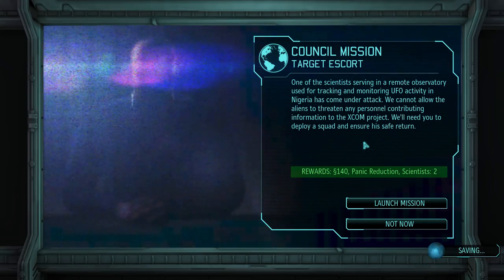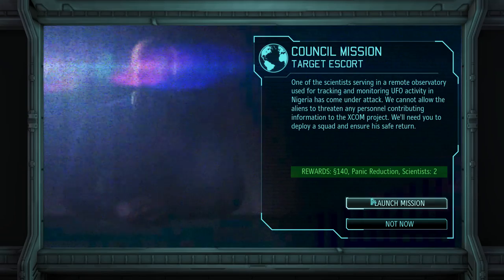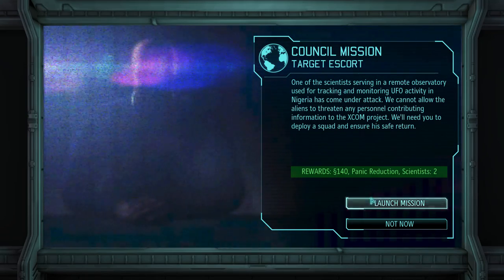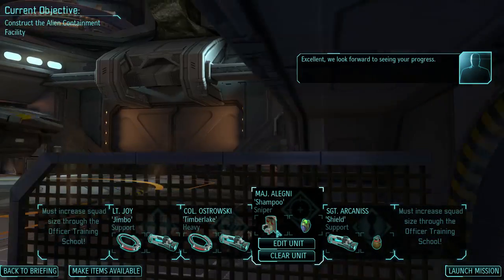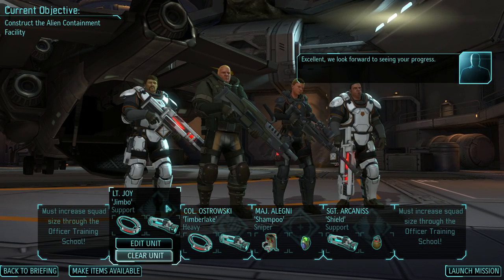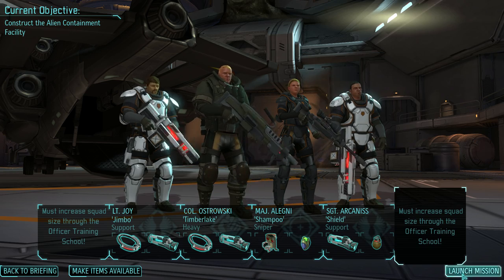Hey everybody, Chris Farad here. Welcome back to XCOM. We've got four men in our army. We have to go on a council mission to escort a scientist. I'm pretty sure that I remember this mission, at least in the beginning. These laser rifles could really help us, so in a way it's kind of a blessing in disguise that our other guys got hurt.